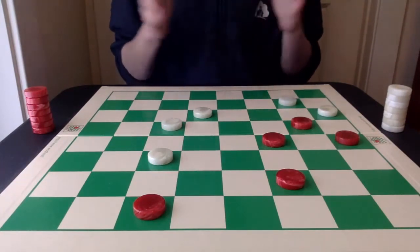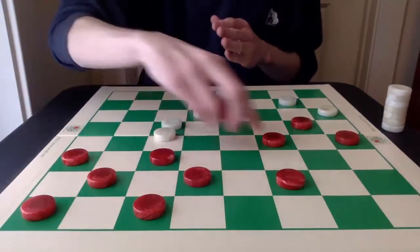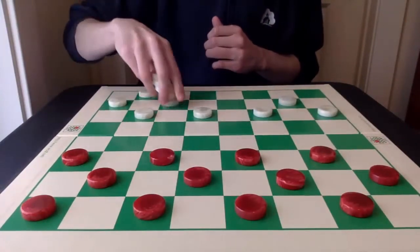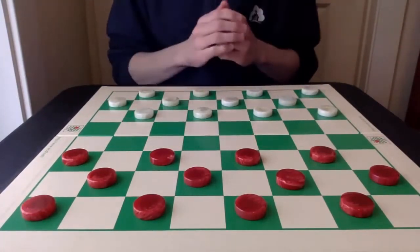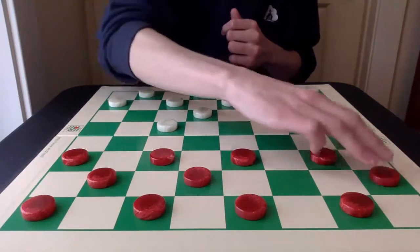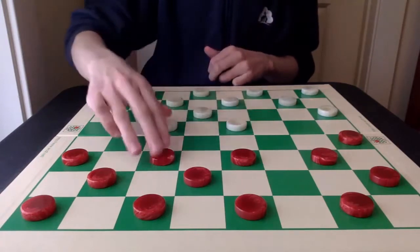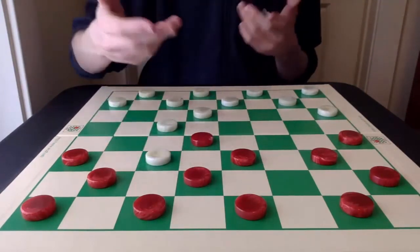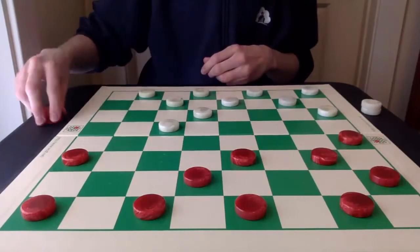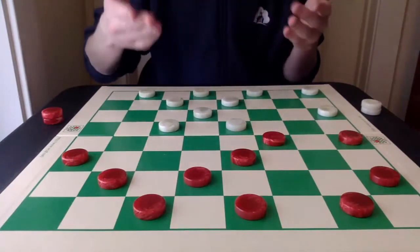Once again, I'm going to set up the board so we can walk through this game as it actually played out. This is from game six of that 1965 World Championship, if any of you would like to reference it. The opening they balloted was 9-13, 24-19, and 6-9. Probably not many of you would see this in online play, but it is a good three-move ballot. Very standard play throughout — logical moves throughout.